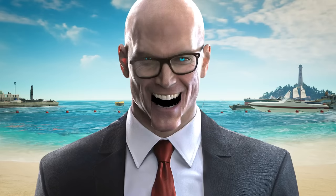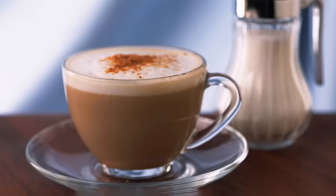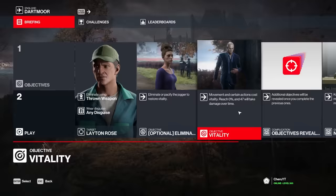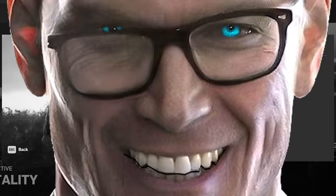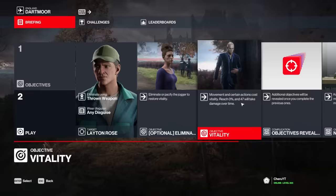But I digress — credit is given where credit is due. And for the first time in a while, Hitman 3 finally has some pretty dope looking kit to unlock. I actually approve of the new suit and the new ICA Silver Ducky. I think they go together like coffee and chalk. It's nice to see that IOI has at the very least implemented some new gameplay mechanics — movement and certain actions cost vitality, reach 0% and 47 will take damage over time. Please the snail by moving as little as possible. And apparently additional objectives get revealed once you complete the previous ones. So let's click play and hope that it doesn't completely suck.